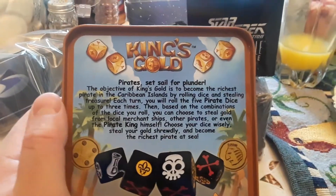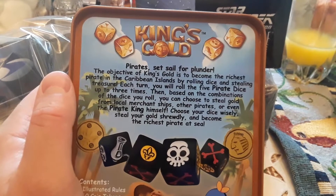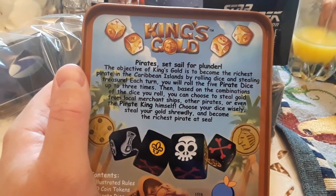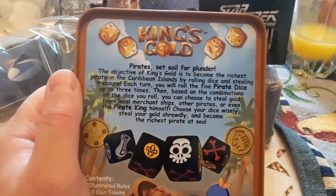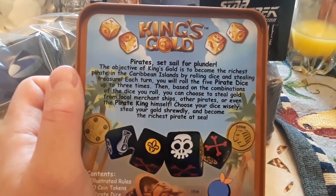What's it say on the back? It says on the back: King's gold! Pirates set sail for plunder! The objective of King's gold is to come the richest pirate in the Caribbean islands, by rolling dice and stealing treasures.